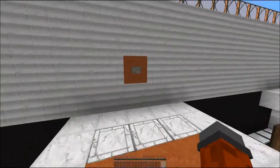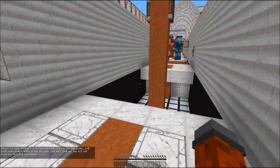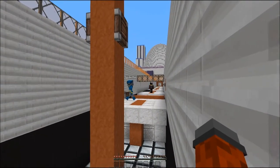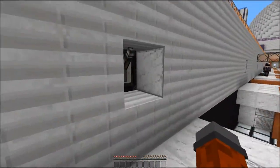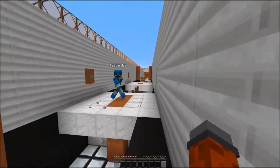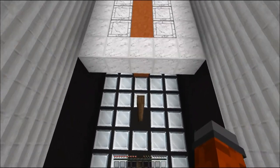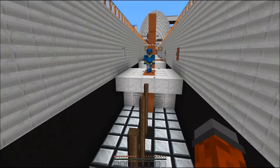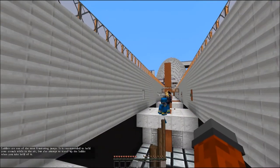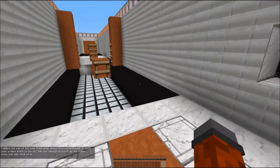All right, I'm going to move on, fellas. Fences are very difficult. It is recommended you aim for the center and hold your crouch. I will knock you off. You're just going to send me back. There you go. Let me go over at least. I got you. All right, fence jumps — these are the bane of my existence. Oh, that was actually pretty easy. You got this. This is still the training, just to let you guys know. Ladder is one of the most frustrating jumps. It's recommended to hold your crouch while in the air, but also attempt to travel up the ladder when you take hold of it.